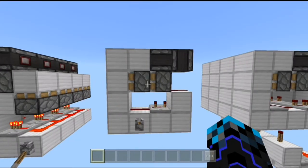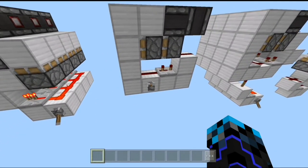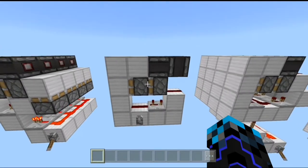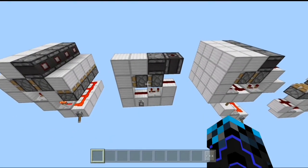The fifth design on our list is this compact flush-with-the-wall double piston extender. This is the extension and this is the retraction. Again, this requires no step-by-step instruction — just pause the video and copy whatever you see on the screen.